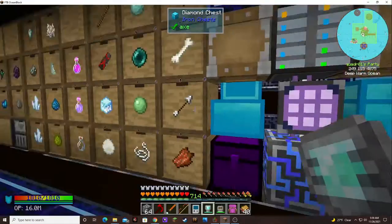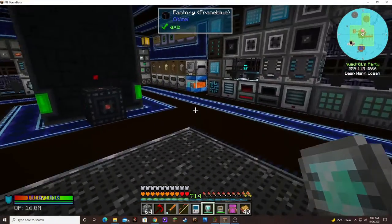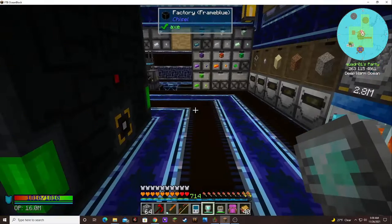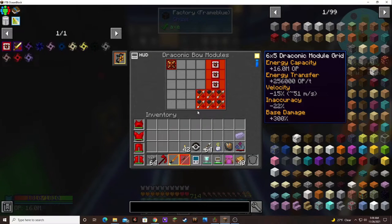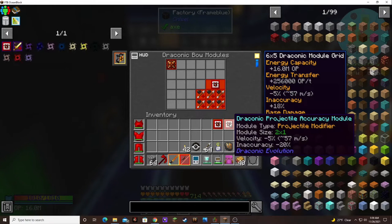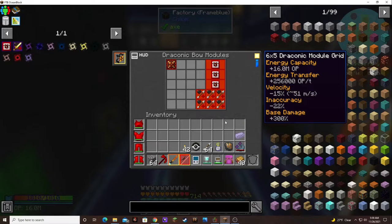Next to our material stonework factory. I saw that my accuracy — when you go into it, get the little tooltip over here on the right — there's the inaccuracy. It was pretty high, so I thought I would make some accuracy modules. It was at plus 38%, so we can add a few more damage modules. Because we're at minus 22, so we're pretty accurate. But I wanted a little bit extra so I could add some more damage modules.